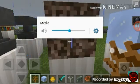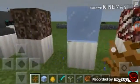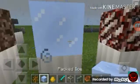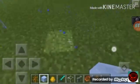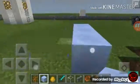Here is some soul sand. You can find it in the Nether — we'll explore that later. Here is some packed ice. I think it's faster; we need to slide on it.